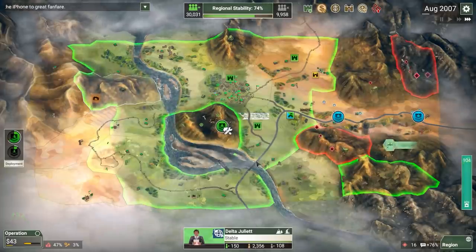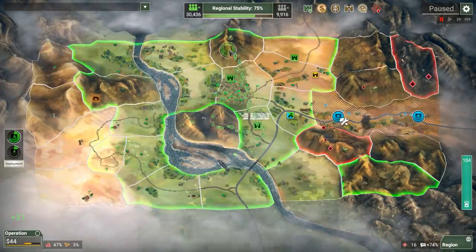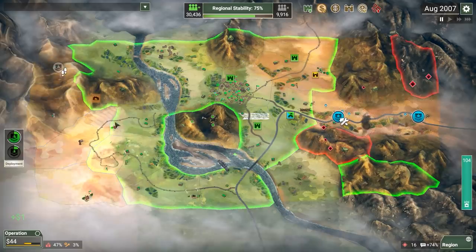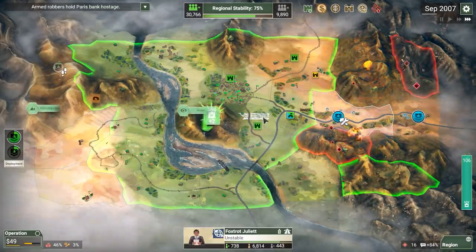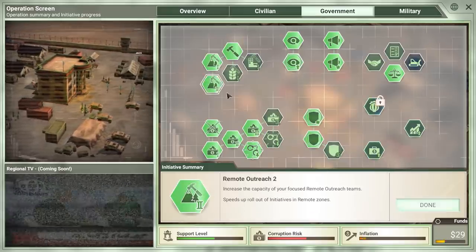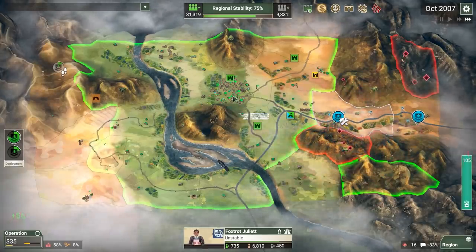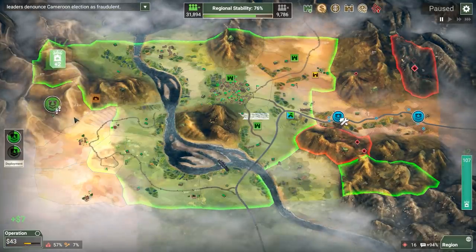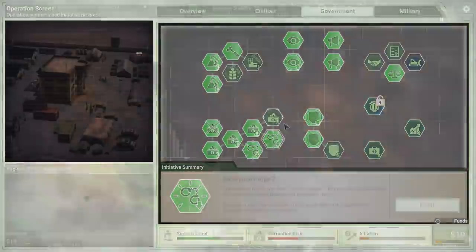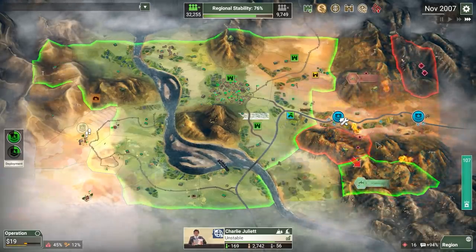Threaten again — 4% chance. Looking pretty good in these zones. Let's move you over here, just trying to roll out more initiatives where I can. We can go for the remote outreach, and that obviously helps a little bit. Don't even need you there anymore — most of these places are going to be fine. We want to get probably some more corruption reduction; it's pretty high.